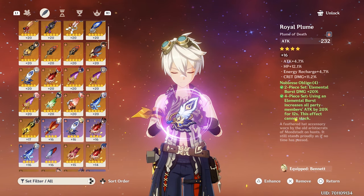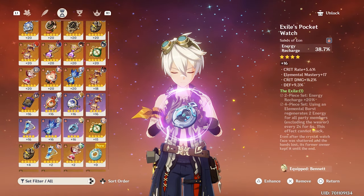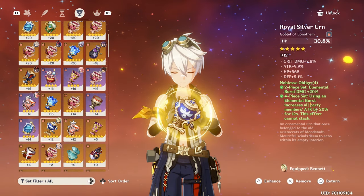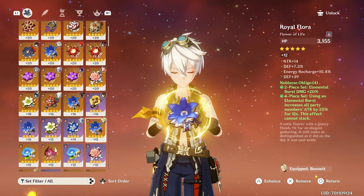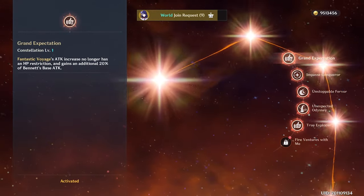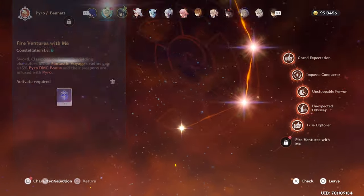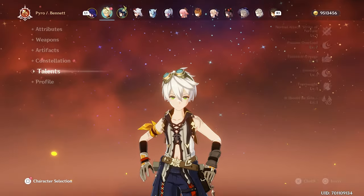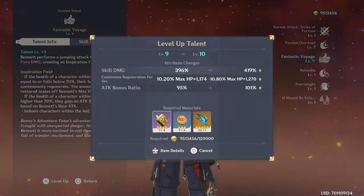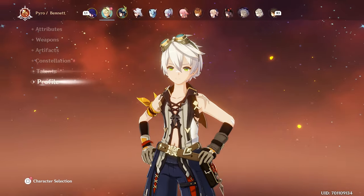Obviously, four-piece Noblesse Oblige. I'm not going to go through all the pieces since I know they're all subpar, but we're running them for the main stats. None of his gear is even fully leveled up — level 8 and 12, that's how lazy I am. But he works, so don't fix it. He is Constellation 5 — I will not C6 him, as much as my OCD wants me to, because I run him with Eula. Talents are 7-9 — this should be more. At least 10. But yeah, Diluc exists, so that's where the materials went.